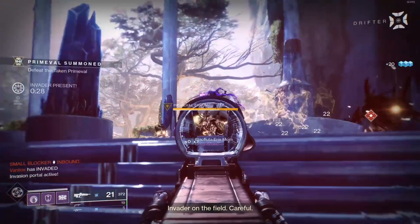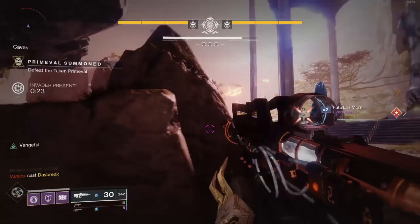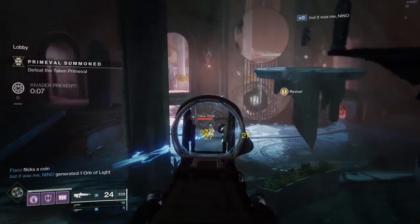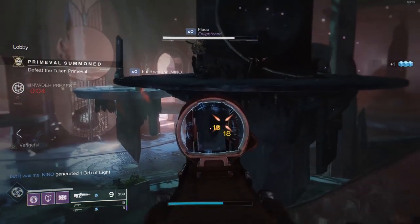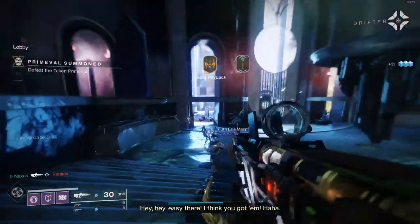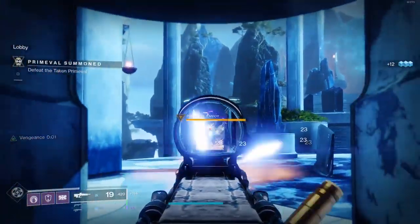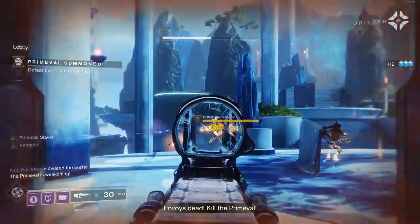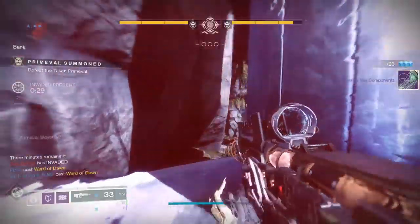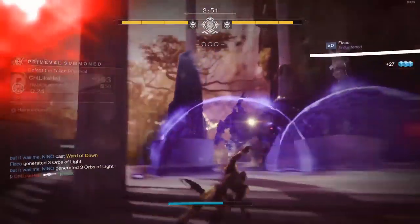Now in a Gambit Prime match — this is Arc, so when it comes to the shield it'll reload my magazine. You'll see Genesis works twofold: you get the Genesis perk if you have the matching element, you can deal with shields and reload your magazine getting all the bullets back. It takes from reserves rather than replenishing directly. That's why it would have been super cool to get Genesis and Osmosis together — that would have been a really good combination.